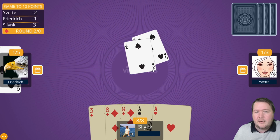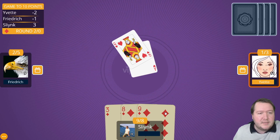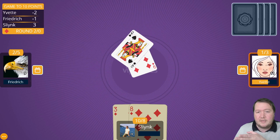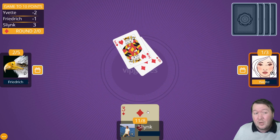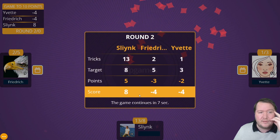I'll lose this spade but then I have the rest of the tricks — I'm going to be positive five. We're really ramping up and closing in on a quick win. Still need two more points and it could go away, but next round I'll get two cards off my right-hand opponent and one off my left, and I'll only be targeting three tricks. I'm on eight points, plus five that round.